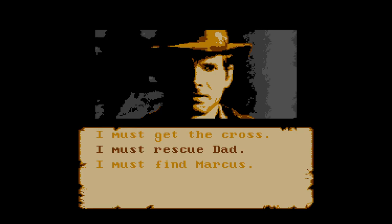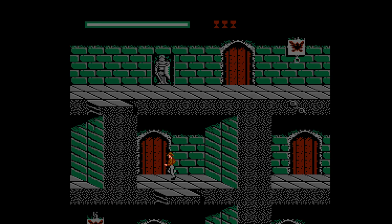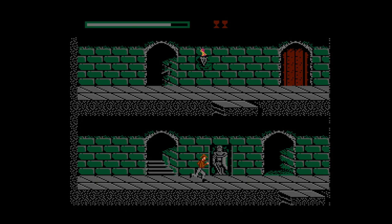I battled my way back from where I was and decided to go with the Rescue Indiana Senior option instead. Indy's dad is in a maze of a castle and I can't play this game anymore. This all looks the same, the doors just lead to identical locations, and the mashing karate battles from the boat are back. I'm lost, bored, and I just can't imagine things are going to get any better.